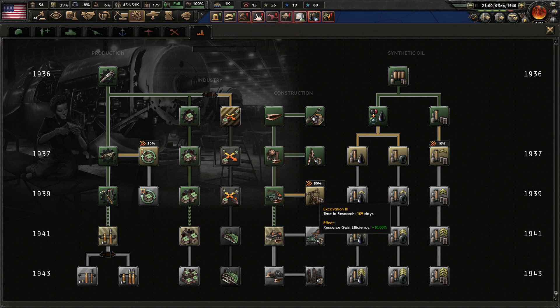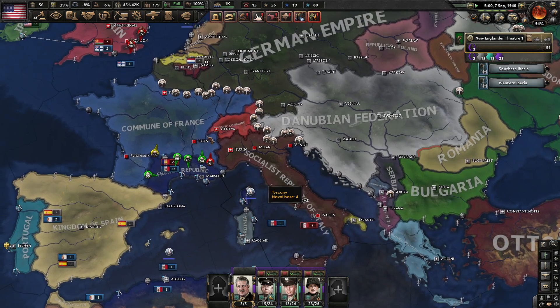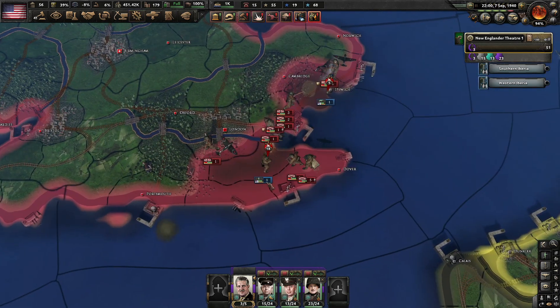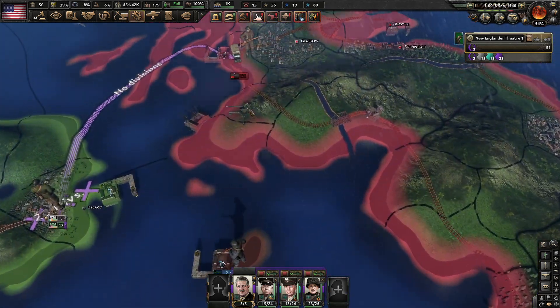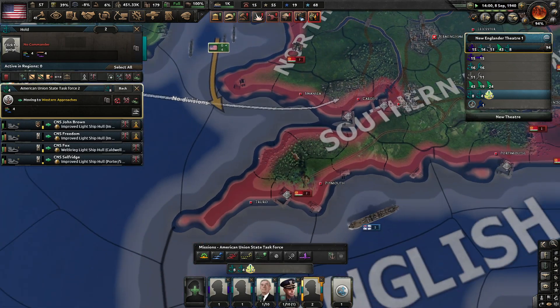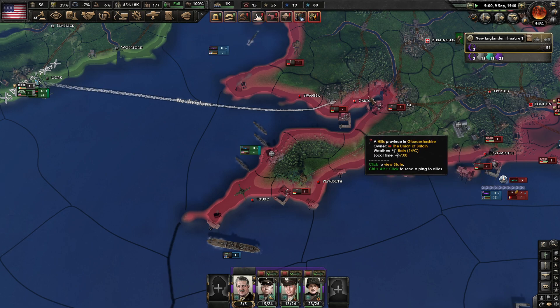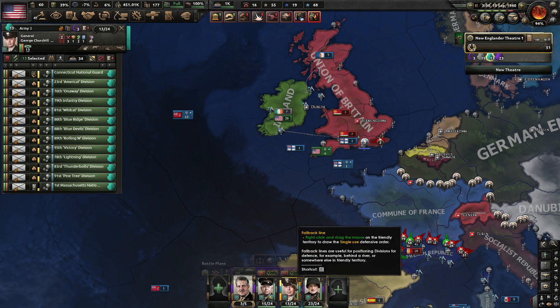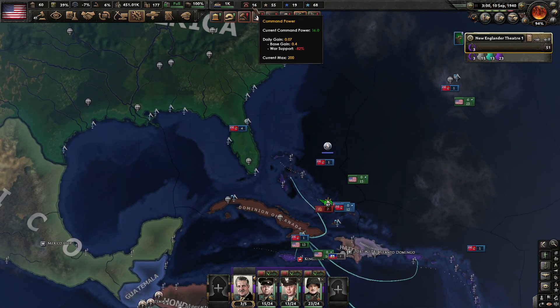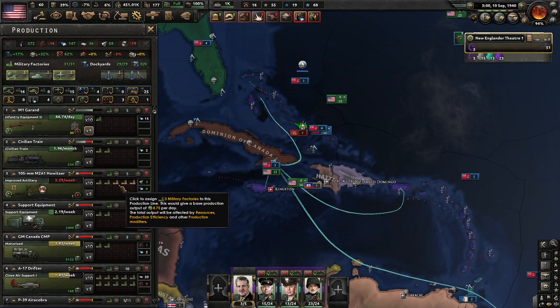So Greece is no longer in the Moscow Accord. Australian forces actually landed over here, which might end up causing the AI to move — usually that's the case. A lot of troops in Liverpool. It does not look like they've really abandoned any of their positions, which makes me a little bit upset. We don't even have that much command power because our war support is still absolutely in the gutter. How many guns do I have? 57,000 — we can definitely reduce how many guns we're producing by a decent amount.